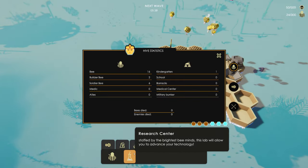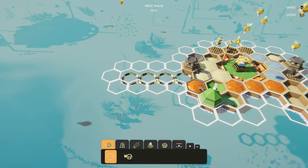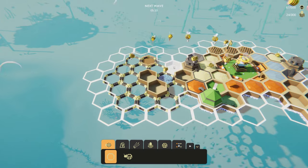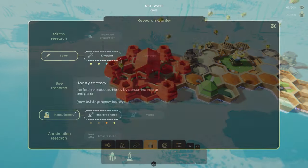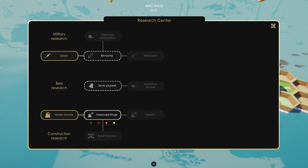Honey in real life is made from nectar collected by bees; however, in the game honey is produced by creating honey factories. There is a three-tier tech tree that allows you to create better, stronger workers, military units, and higher-tier factories. The tier system also allows you to improve factory performance.